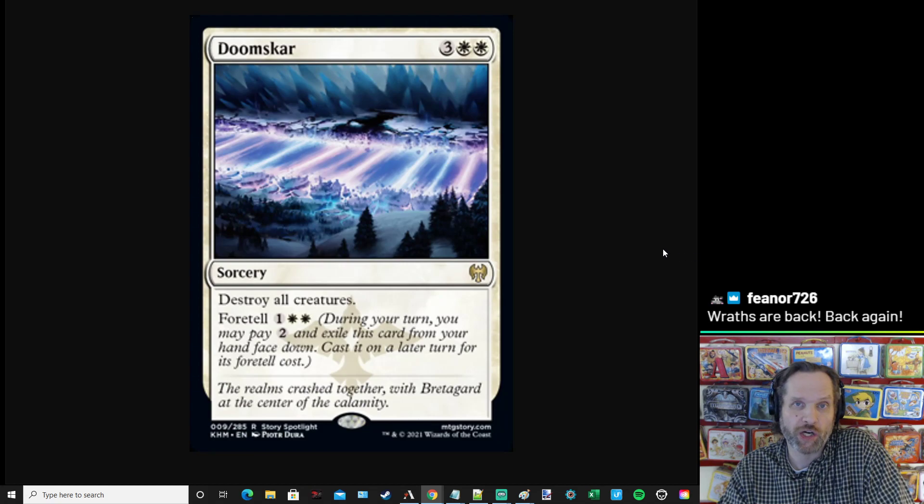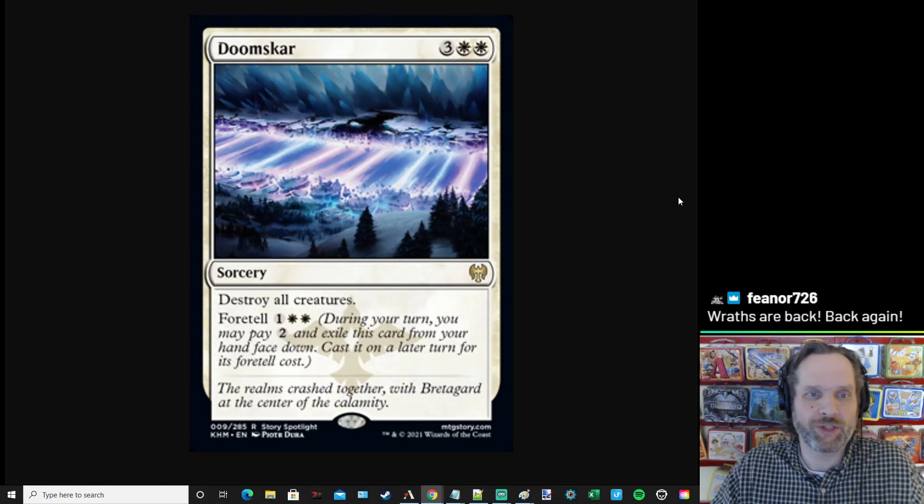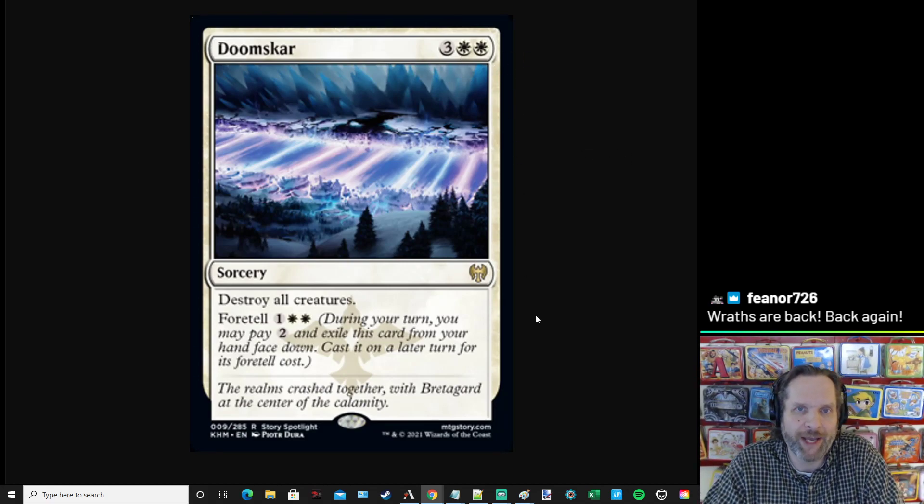It is Doomscar. Doomscar is three white white for a sorcery that says destroy all creatures. Probably what Wrath of God should have been to begin with — three white white — but it's not. In any case, destroy all creatures. We have a Wrath. Oh my God, we have a Foretell Wrath.